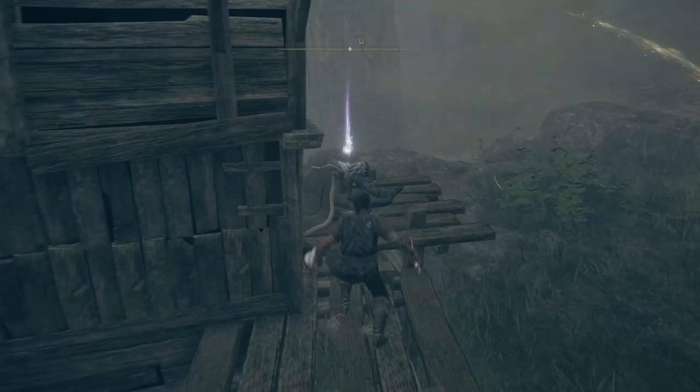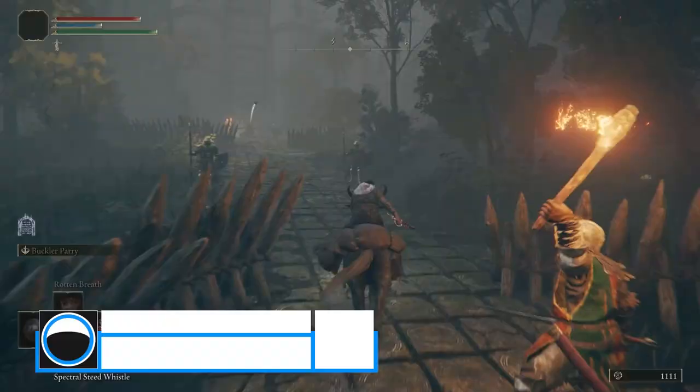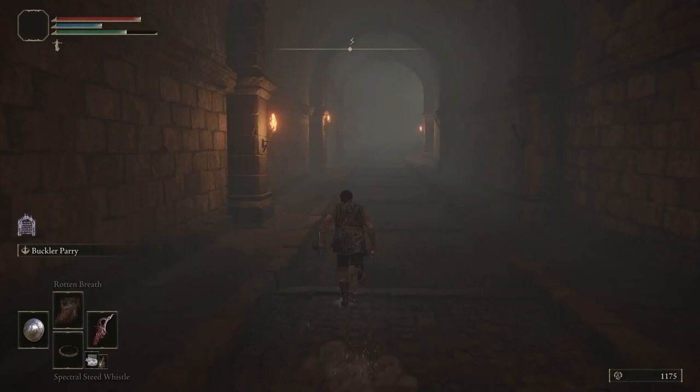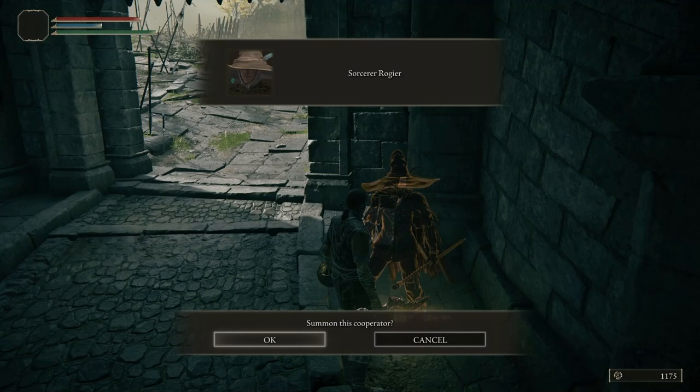At the Storm Hill Shack, you can talk to the woman here — exhaust her dialogue by talking to her multiple times. Now grab the stonesword key nearby, get back on Torrent, and follow the path northwest. You'll encounter resistance — just run forward, avoiding the barricades, and enter the gate. Sprint through the tunnel and you'll find a site of grace on your left. Activate it and rest there. You may want to add exactly one charge to your FP flask from your HP flask. Head up towards the gate and summon Sorcerer Rogier on your right before heading inside. Make sure your lone wolf ashes are on your equipment bar before you enter.